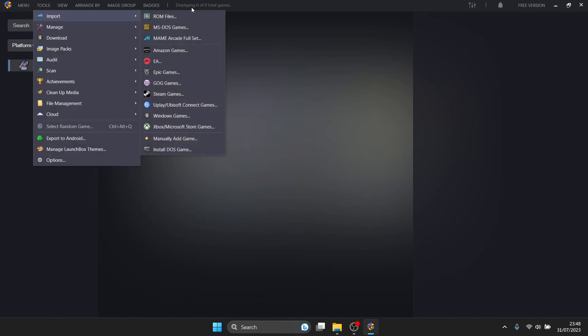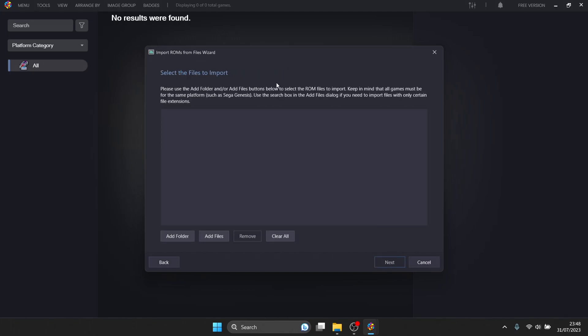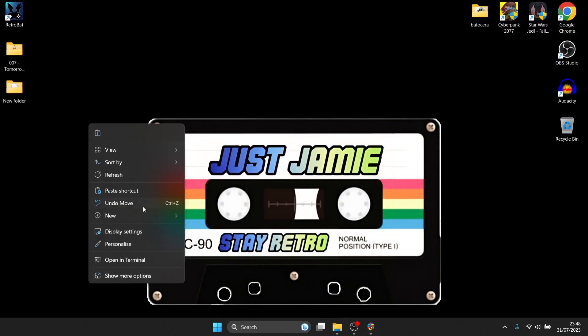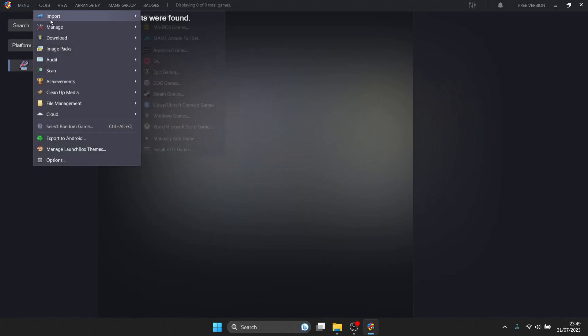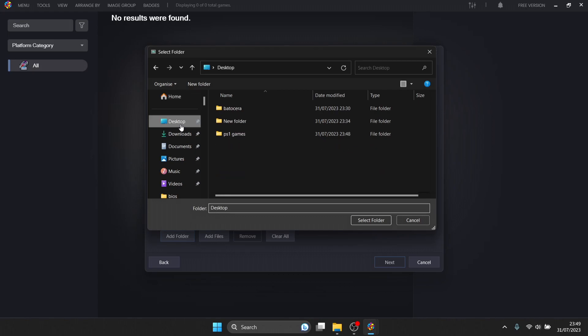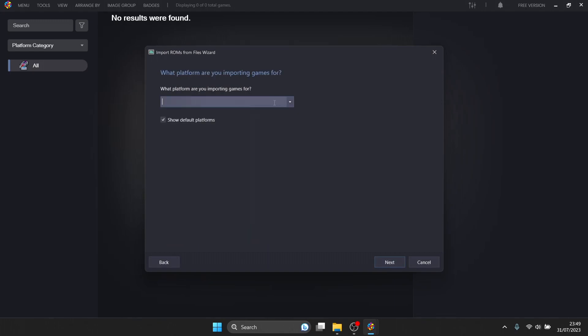Head back into Launchbox and go to Tools > Import > ROM Files. This brings up the Files Wizard. I'm going to cancel out first and create a new folder on my desktop called 'PS1 Games' and drag my game inside. If you've got many PS1 games I recommend doing the same. Then go back into Launchbox: Tools > Import > ROM Files > Next > Add Folder, navigate to your PS1 Games folder on the desktop, select the folder and press Next.